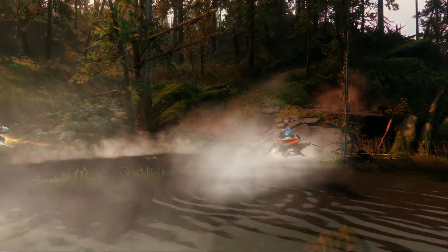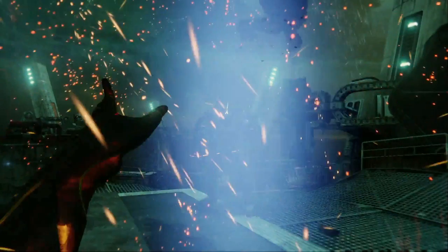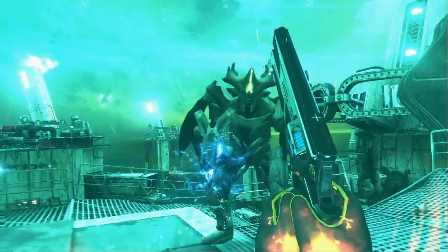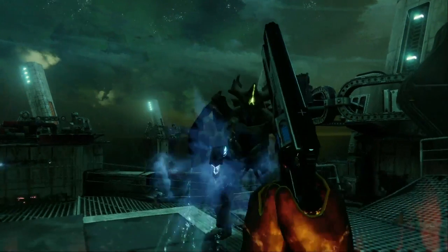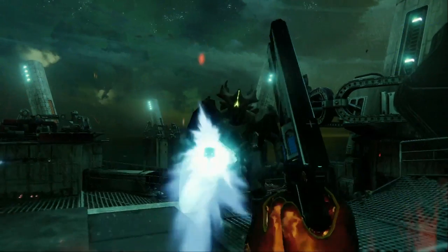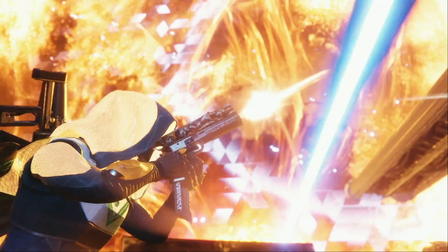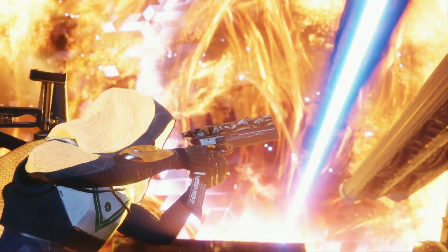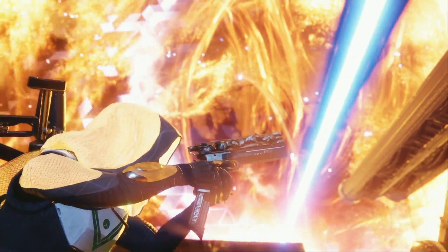We see a wild new enemy — it looks like a flying knight with wings, like a Boomer Knight. If that thing flies around and rains down Boomer shots on you, that's actually terrifying. There's also a hand cannon with a massive magazine, probably an exotic hand cannon since it was shown during the segment about exotics.